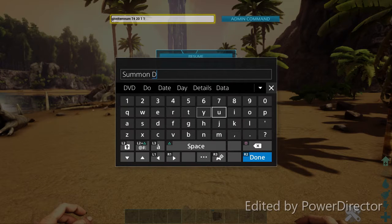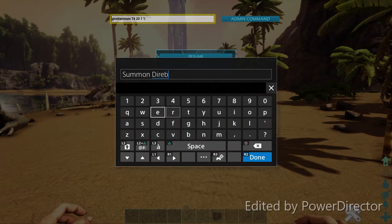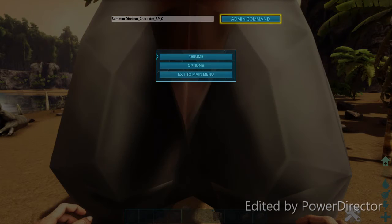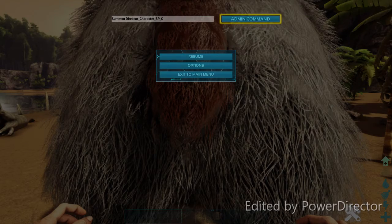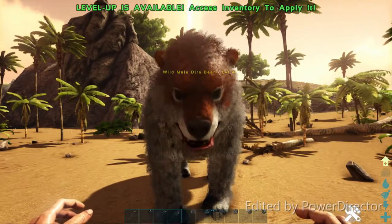You're going to type in with a capital D: 'Dire', then 'bear'. Then an underscore, then capital C: 'Character', then another underscore. Every time you want to put a space, put an underscore — that's how I remember it. Then put 'BP', then another underscore, and a C at the end. Do admin command. As you can see, a giant fluffy bear just popped up in front of my screen and this guy wants to attack me — he's absolutely massive. He's trying to attack me but he can't because I'm in creative mode.